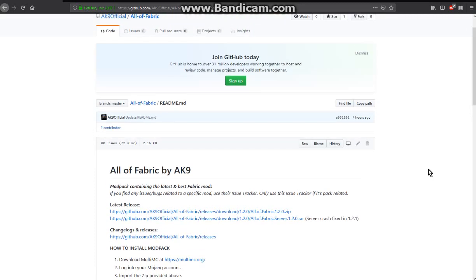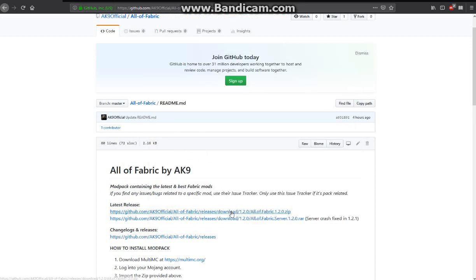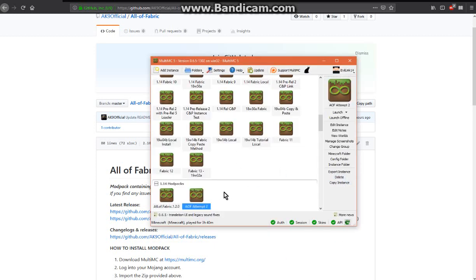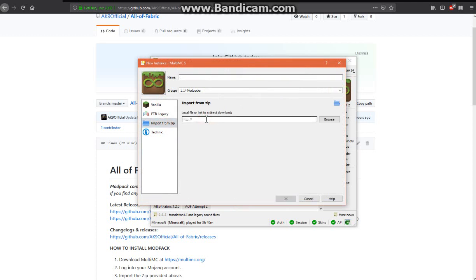Now to install it you obviously will need MultiMC, as well as to just copy and paste the link or download it and then upload it via a newly created instance for importing, and from there you're good to go.